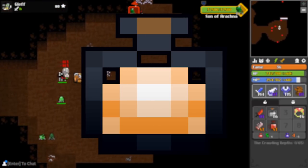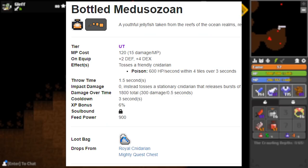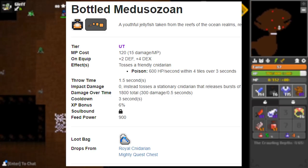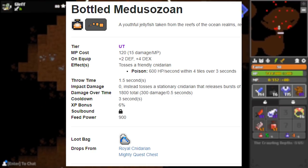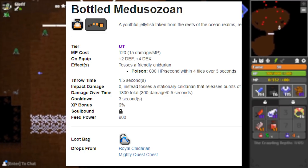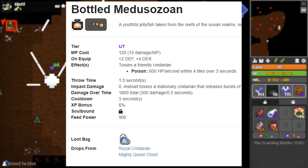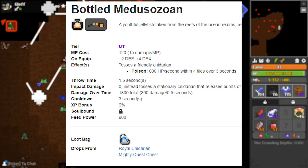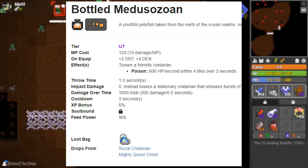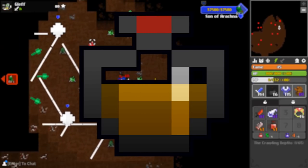Then we have the Bottled Medoso Zuan — the MP cost is very high at 120, but on equip it gives 2 defense and 4 dexterity, which helps your DPS a lot. This one deals 600 HP per second damage within 4 tiles over 3 seconds, for a total of 1800 damage — higher output than Murky Toxin and tier 6. The only problem is it's not friendly to moving targets; you'd want to throw this on a stationary target like an Avatar or Oryx 2 when he's not moving in the Wine Cellar.